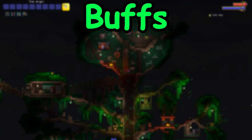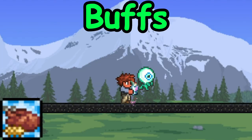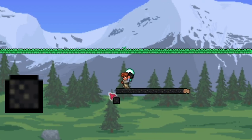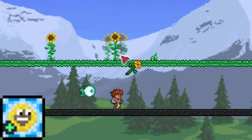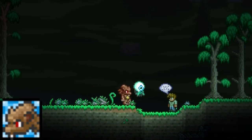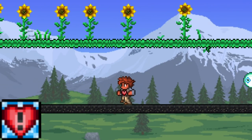For buffs you will need: Swiftness Potion, Cake, and any food that gives the Exquisitely Stuffed buff. Then place Asphalt Blocks as your platform. Also plant sunflowers near the asphalt platforms for the happy buff, then set the time to night for the werewolf buff, and place some spikes on the ground to activate the buff from the Pain Necklace.